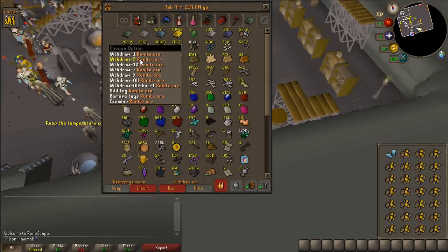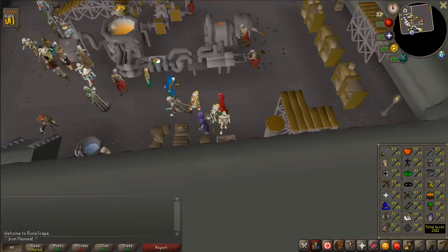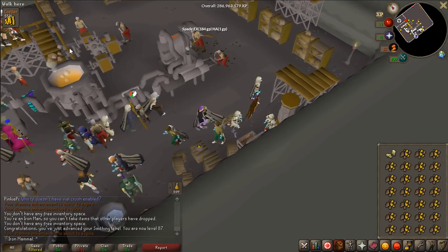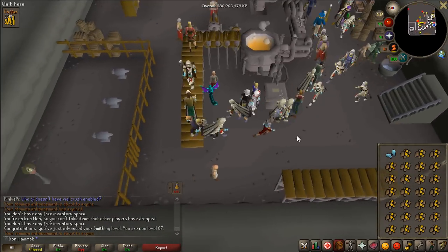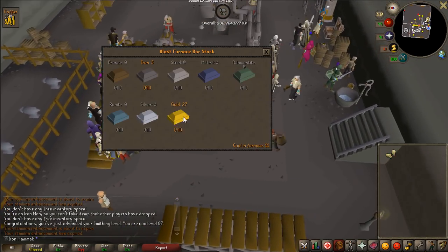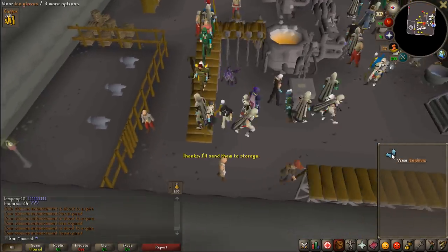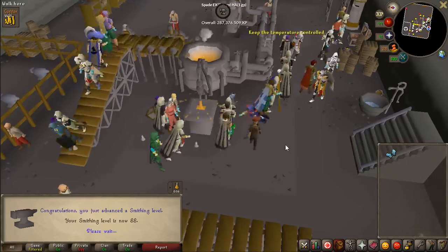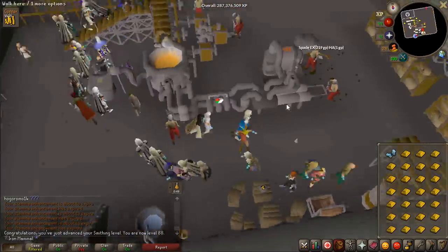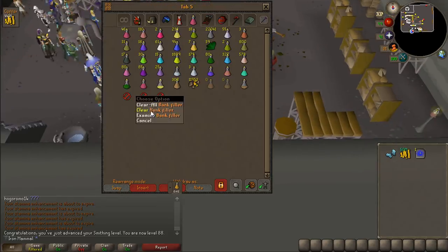There is level 87 smithing — one level left to go. It's 411k XP and I can get about 300k XP per hour, so we're looking at an hour and something. This should be my final inventory of gold ore — I've probably been here for about two hours. There is level 88 smithing! That's not quite high enough for rune darts, but I believe one of the bars in Falador sells dwarven stouts so it should be easy to boost up.